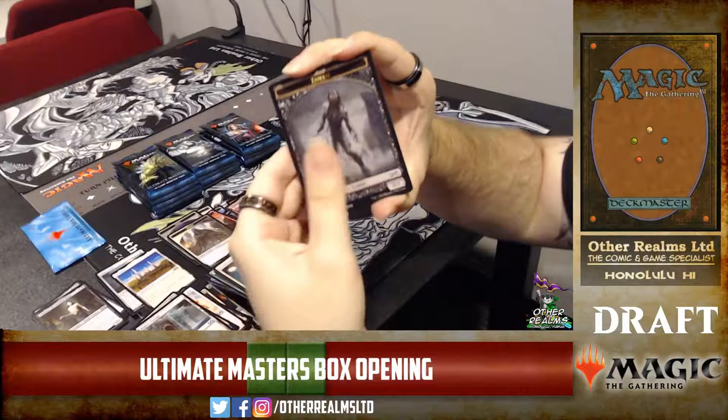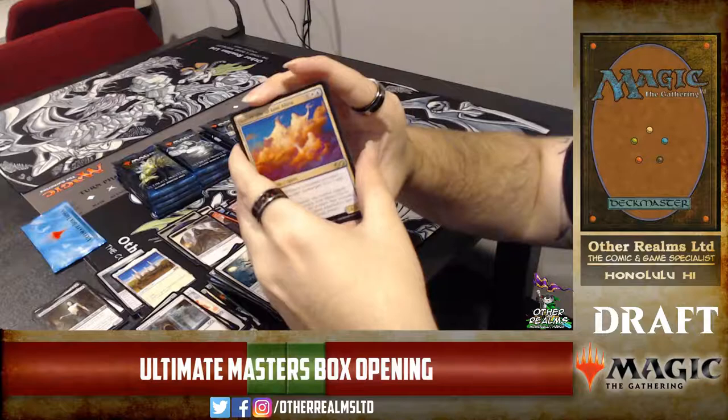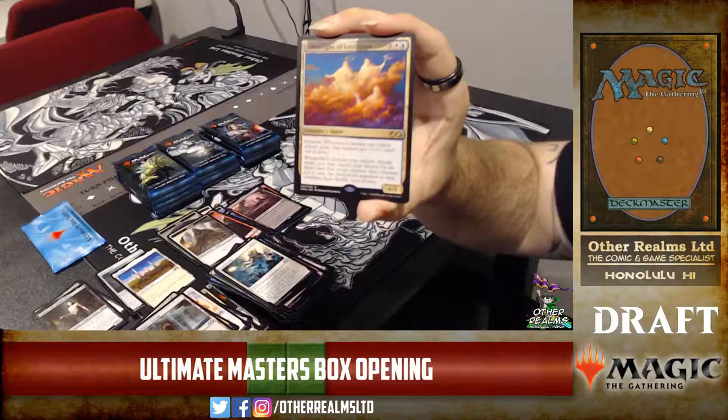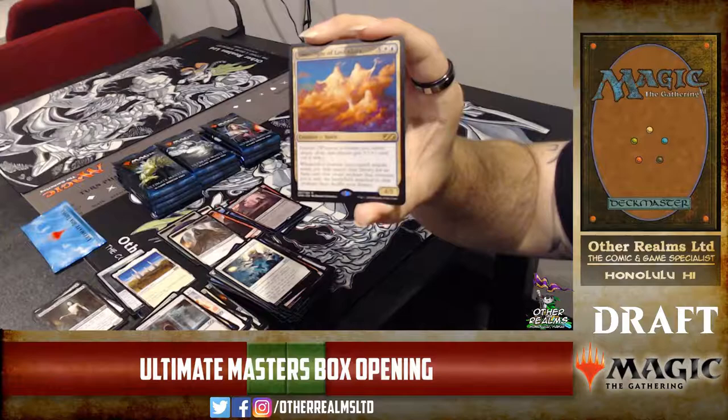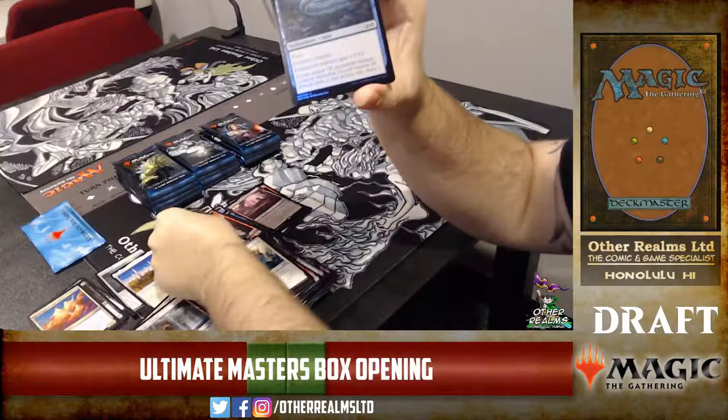Rogue's Passage — a game ender right there. I will give my Rogue's Mugs Crusher unlockable. Sovereign of Lost Alara — this card is very good. It has exalted, and if a creature you control attacks alone, you get to search your library for any aura and put it onto the battlefield enchanting the attacking creature. Super sweet when combined with Eldrazi Conscription, which is also in the set.